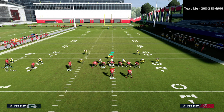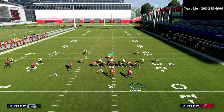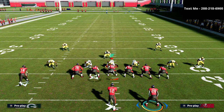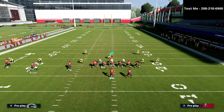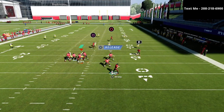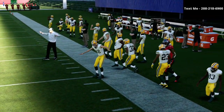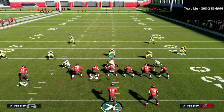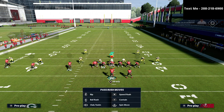A seam flat is a purple zone that plays seam to flat — meaning it plays from the middle of the field to the outside. It's really good for tight end streaks but it's not very good for crossers. Running that same crossing concept with the ghost route, the zone is held inside again and the crosser is an easy completion. So seam flats are not going to work here.